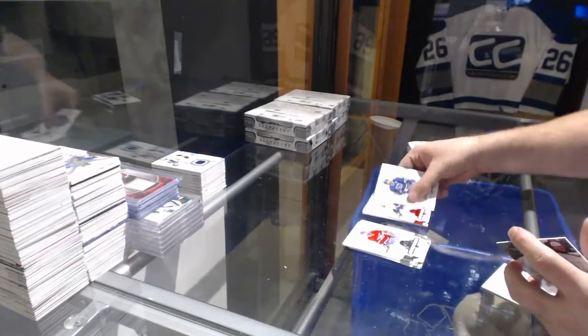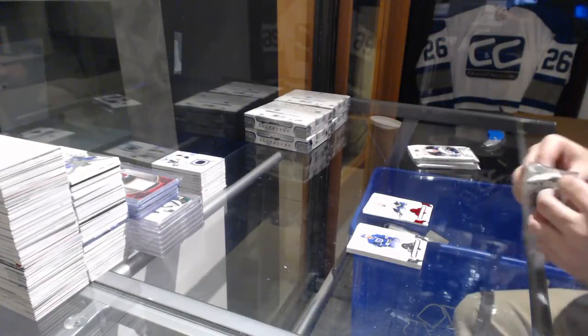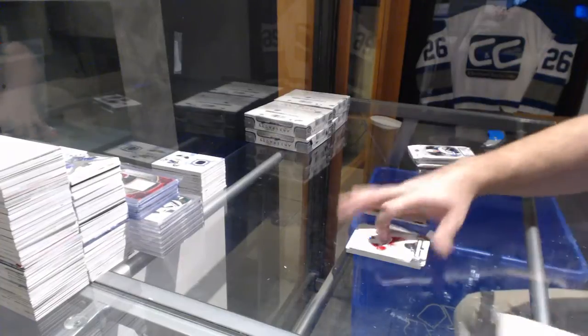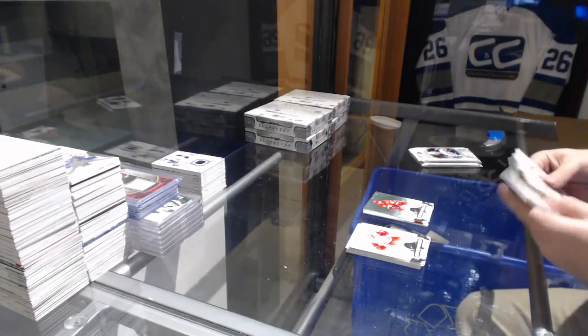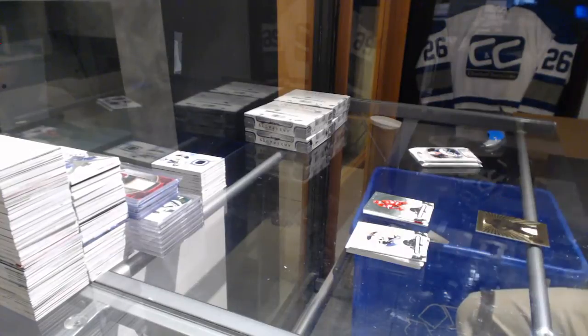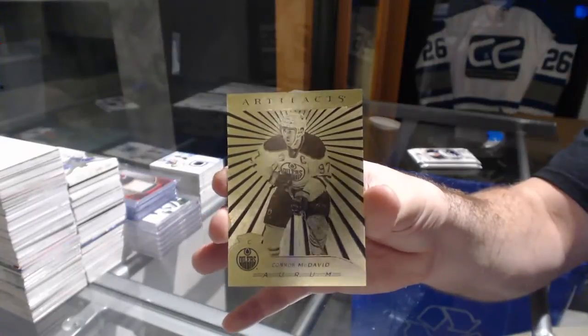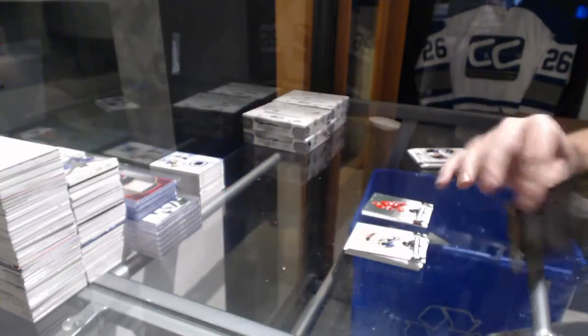We've got a Ryan Johnson numbered to 299 red base parallel for the Nashville Predators. Red Wings Zetterberg to 599. We've got an Orem for the Oilers — Connor McDavid. Orem of Connor, nice!